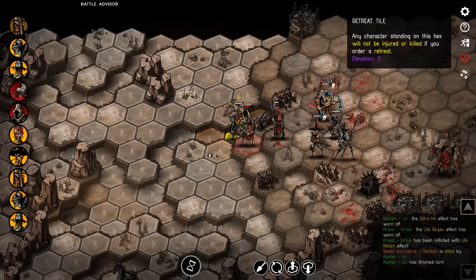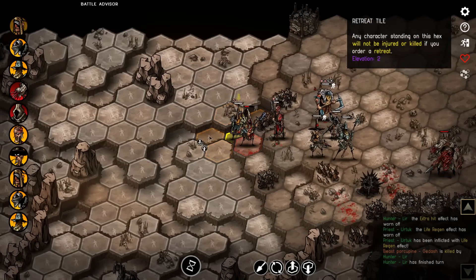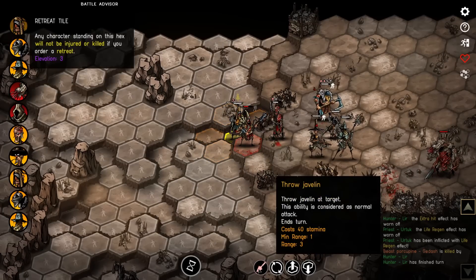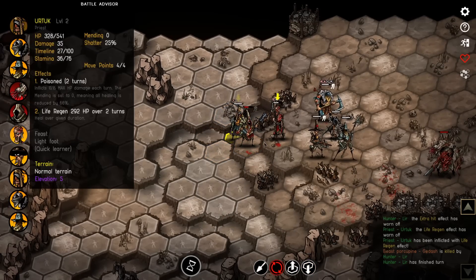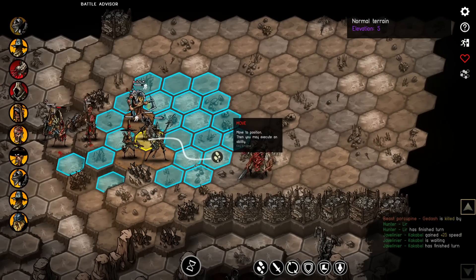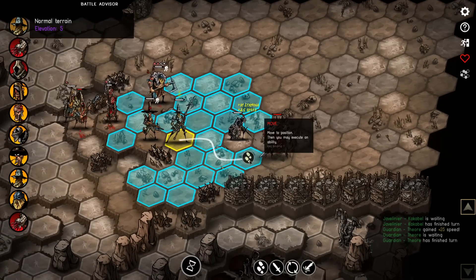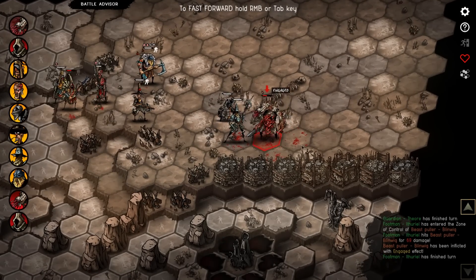So what the heck do we do here? I might just ignore him, but I literally can't move. We don't have too many enemies left — literally just one of them. Surely this won't be very hard to finish. We are basically almost done. One more turn should do.